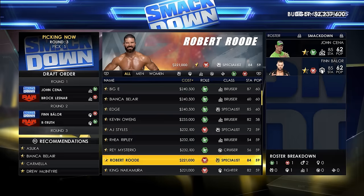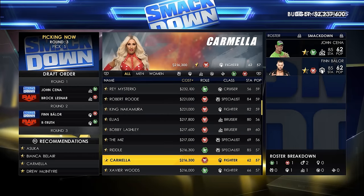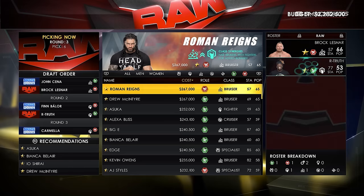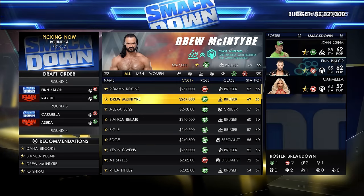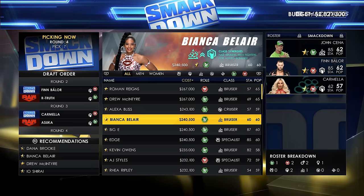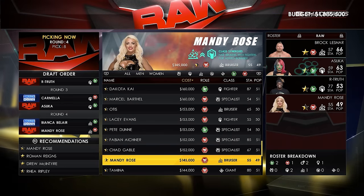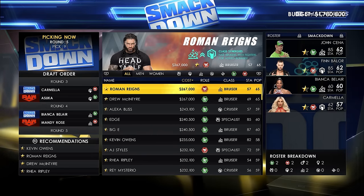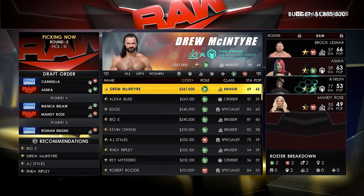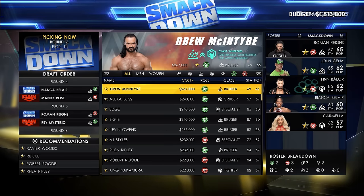There are five options to choose from when selecting a GM: Stephanie McMahon, Shane McMahon, Adam Pearce and Sonya Deville, along with the option of a custom superstar whereby you can create your own custom character like a Teddy Long or a Mick Foley. Along with selecting your own GM and show, you can also select the opposing brand — Raw, Smackdown, NXT or NXT UK — and choose a GM to be your opponent.